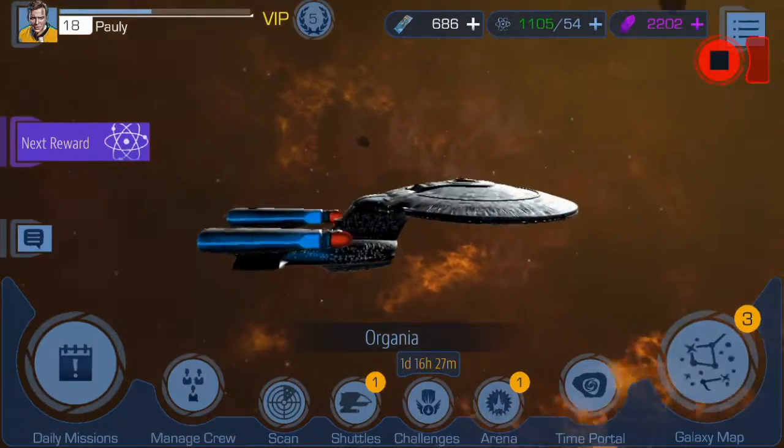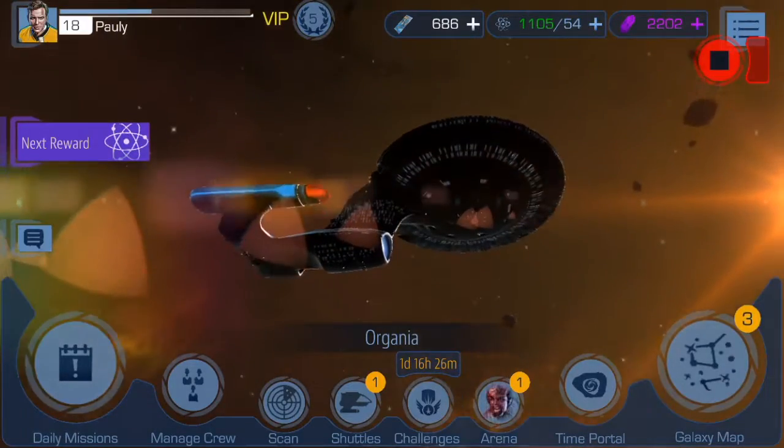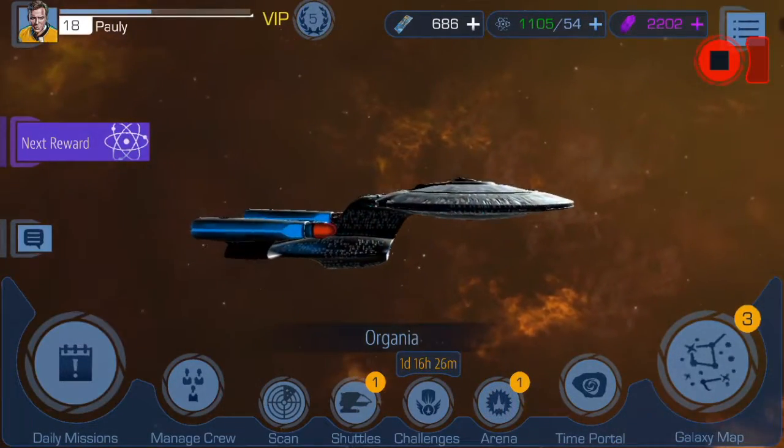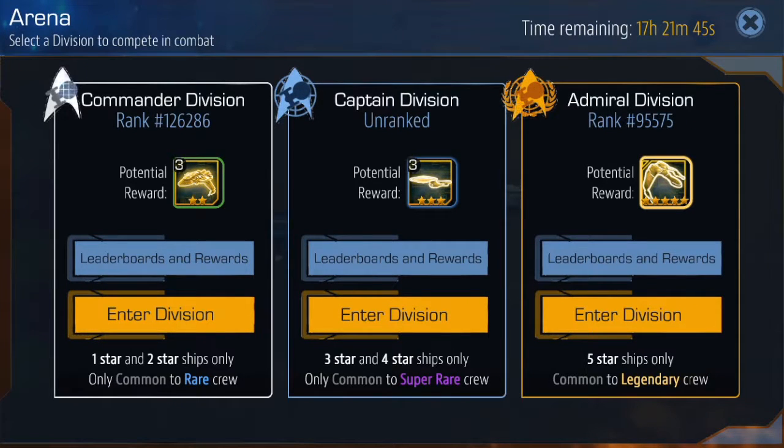First a quick little overview of my ship you can see here — Enterprise T. I will enter a division here. Let's find one. There we go. Let's take this Admiral Division on the far right. We'll select that.